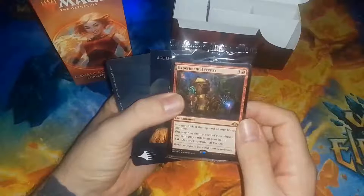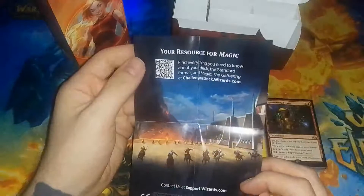Alright, that's cool — we get a deck box. I wonder how well these fit sleeved cards. So we got what I'm guessing is the sideboard, and you get a resource for Magic — just an advertisement. And there's our deck. Let's see what we get in here. The card decks aren't — there's no surprises, everyone already knows what we get in here.